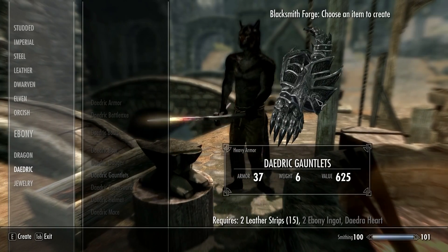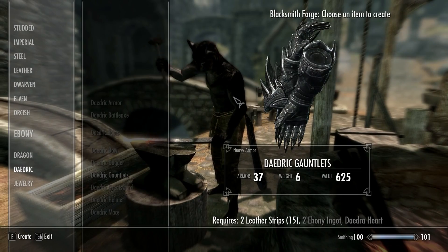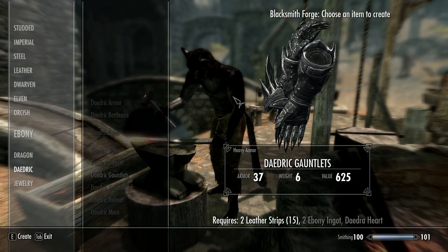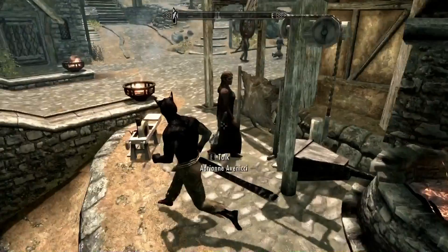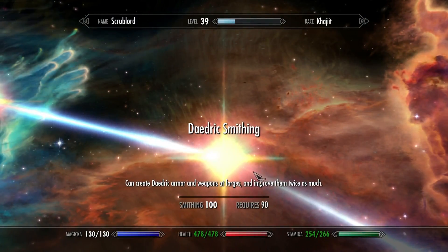So what this means is your unarmed attacks will do 37 damage on top of the 15 damage you already have. Unfortunately, this perk only affects the base damage of the gauntlets, so upgrading them at a workbench will not change the damage output. To make the gauntlets at a forge, your smithing level will have to be at least 90.